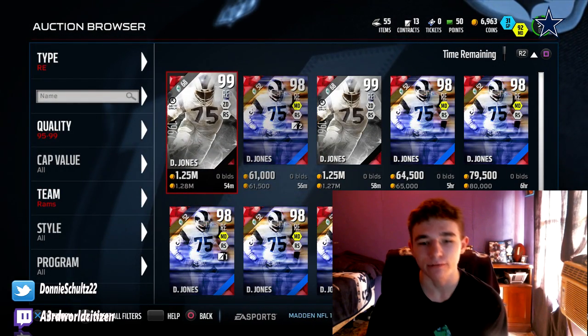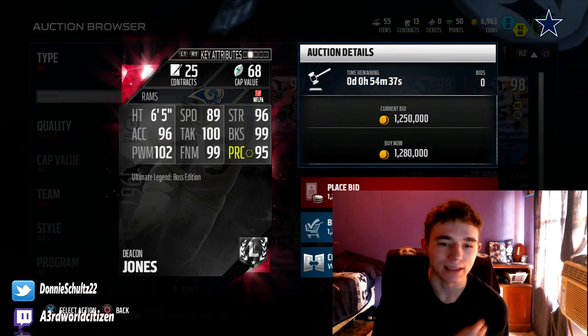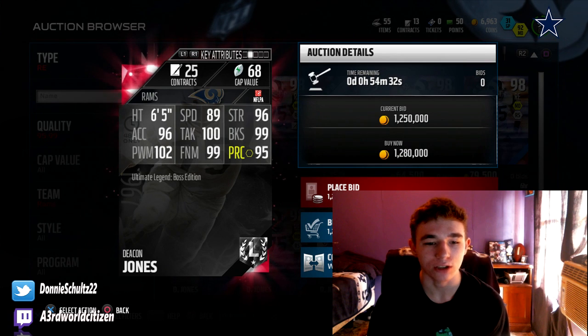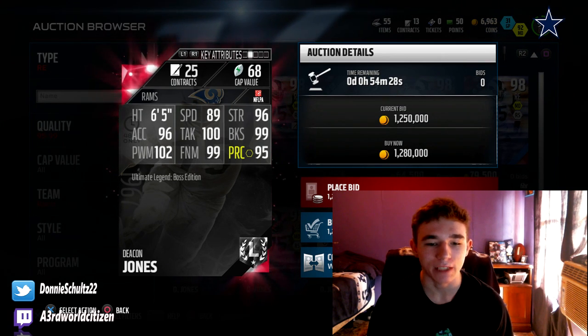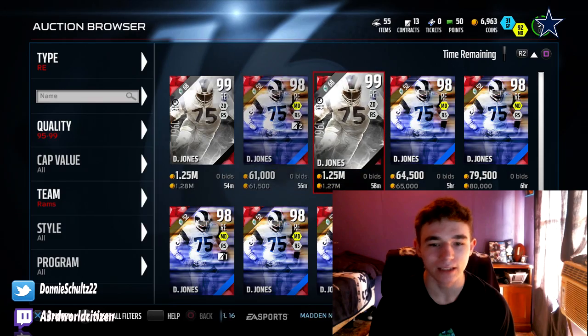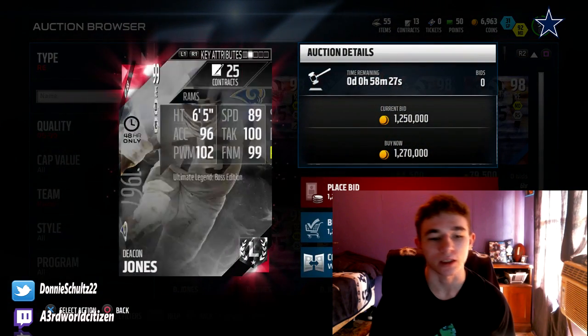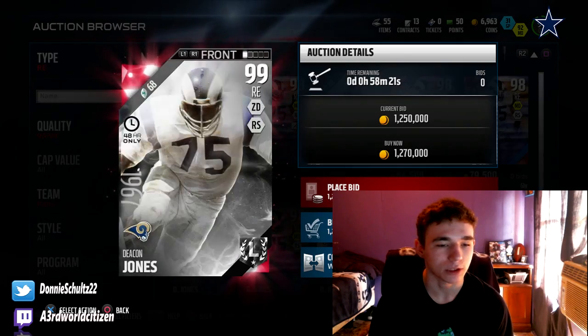Looking at Deacon Jones, he's up for 1.28. He's got 89 speed, 96 strength, 96 acceleration, 100 tackling, 99 block shed, 102 power move, 99 finesse move, and 95 play break. I mean, he's just going to be able to rush the passer. I don't know what else you'd want a right end to do, but he's going to be able to rush that passer pretty good.